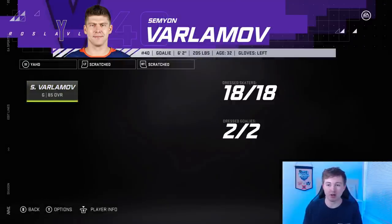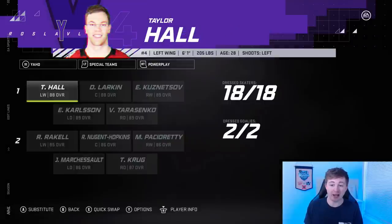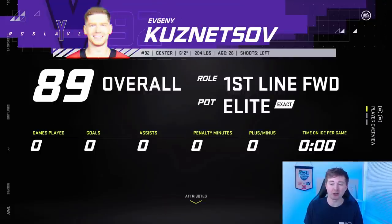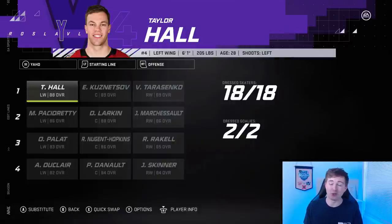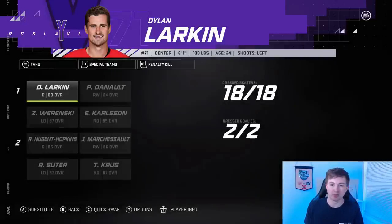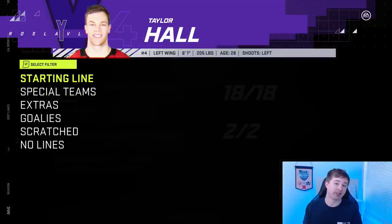The only scratch player I have is Varlamov — he's the third goalie. Quick look at special teams: the power play — I think the first one's pretty nasty, even the second one's not too bad. One thing I noticed is Kuznetsov's face-offs are 67, so he's the first-line center, but on all the special teams I have him on the wing. On special teams, Larkin becomes the 1C. I should call him Captain Larkin — he actually just got the C today. Overall, I think it's a really good team. We'll see whether or not they can come out of the West.